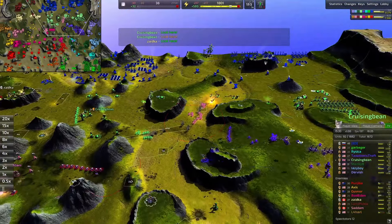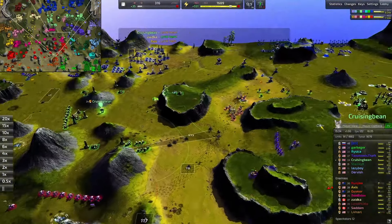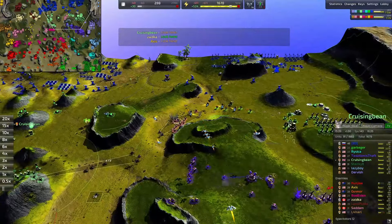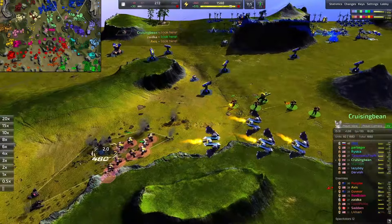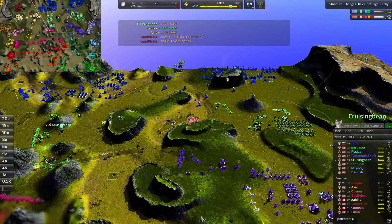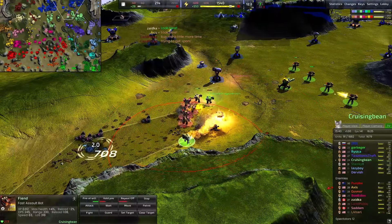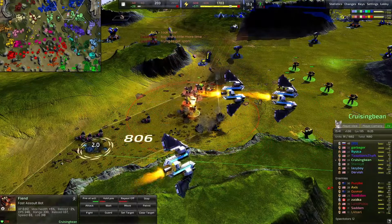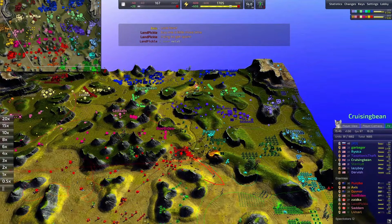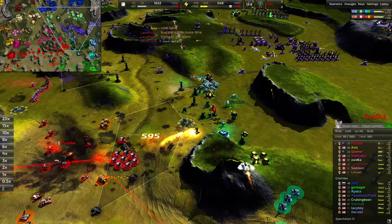You don't really see Maces a ton, so it's good to see those. Saddam's army just going ham — harassed a little by Cruising Bean. They're trying to grab these bases. Sheldon's putting some damage downrange. Once the Fiends start coming out, lighting stuff on fire — there's not much those Maces can do about T2 units.